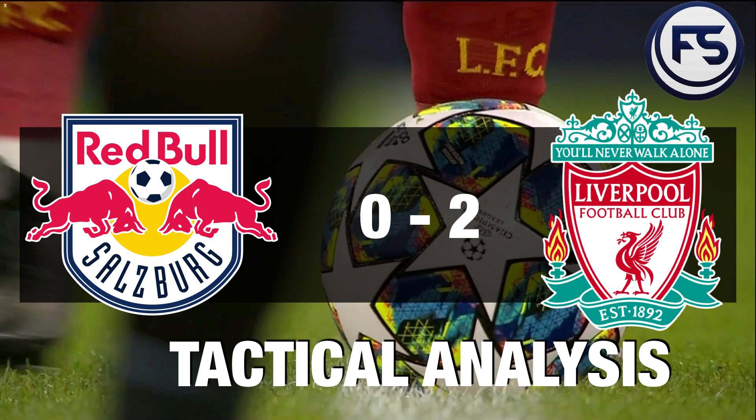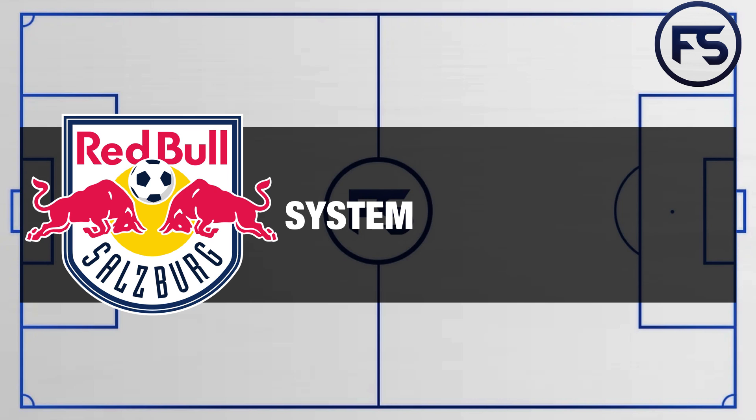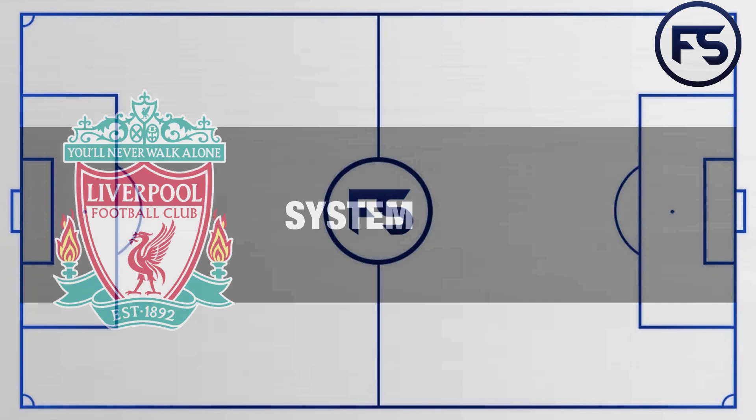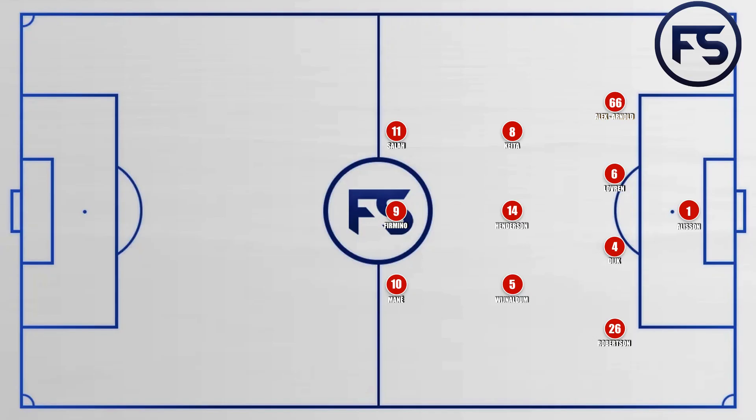Let's jump straight into the systems. Red Bull Salzburg played with their typical 4-4-2 diamond system with Haaland and Hee-chan up front and Minamino at the head of that diamond. Liverpool's system, as you would expect, the typical 4-3-3 from them.